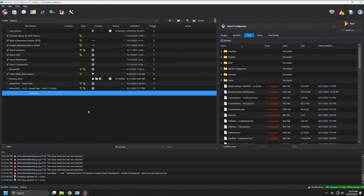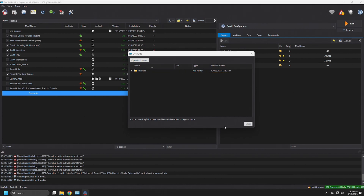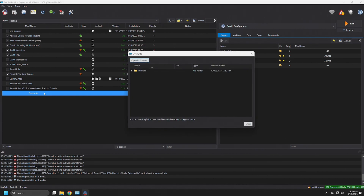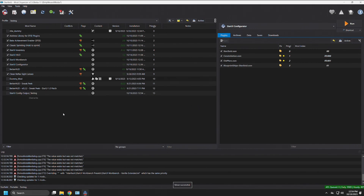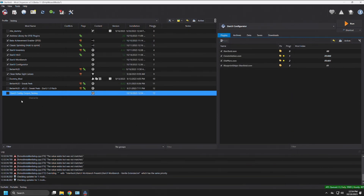You have a couple of choices about what to do with those files. You could leave them in Overwrite — bad idea, as we don't want to leave anything there. You could drag the whole thing into the configurator mod, but that's not the best idea either, because if you download an update to the configurator and reinstall it, it may overwrite your changes. The better way: right-click on the Interface folder inside Overwrite, select 'Create a new mod,' and name it something like 'Star UI Config Output Testing' — indicating the profile it's associated with. Press OK.